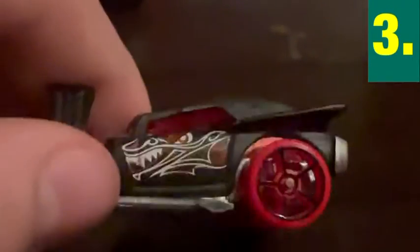Number three is the Fangula from the 2017 B-case. This thing has the red wheels and it just doesn't look all that great. The livery they chose isn't the best. It's a Halloween treasure hunt, and I know Halloween's my favorite holiday, but this thing — I'm just not feeling it. I'm just not a big fan of this; there's nothing much to say.